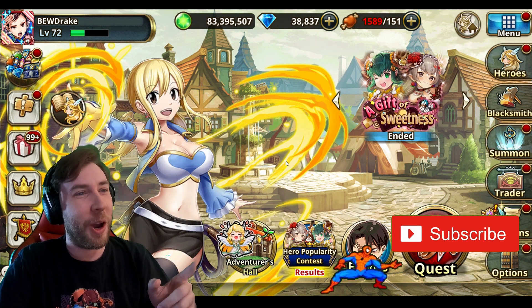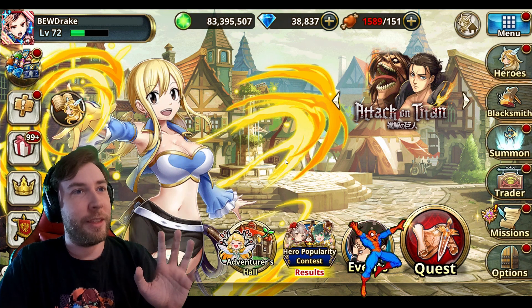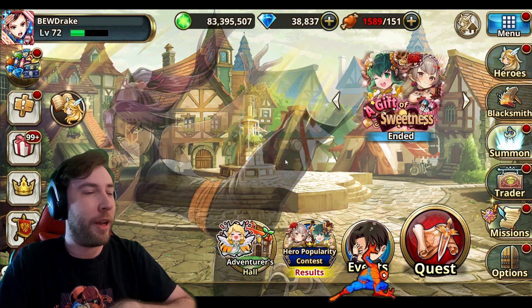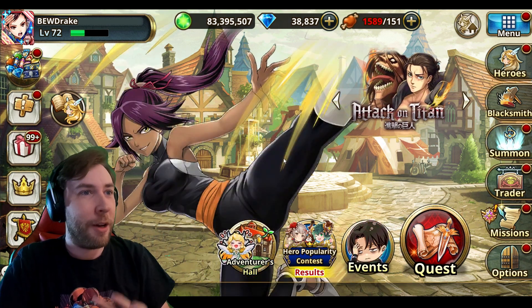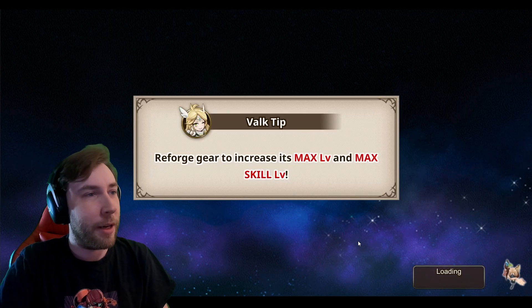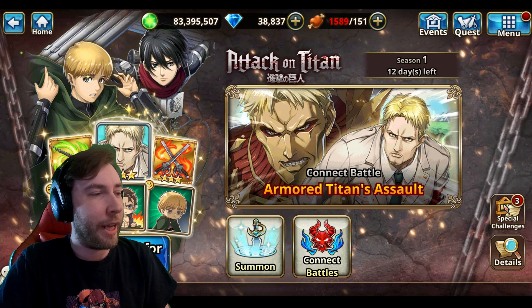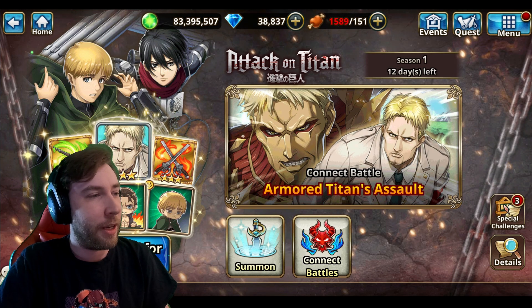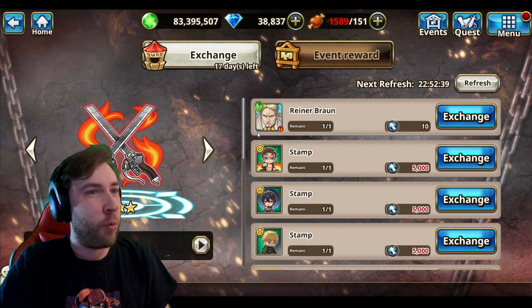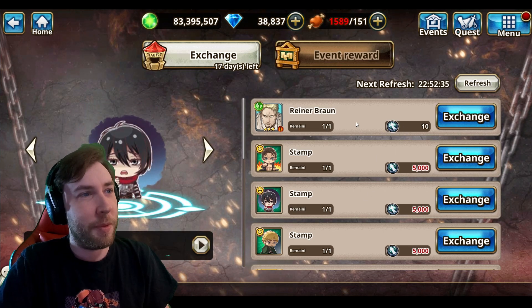I'm going to be going over some of the events, and we're going to do some summoning at the end — everything you need to know about this collab. First, you can click right here, or you can click the event at the bottom. This is where you're going to get a lot of your rewards for things we're going to cover. In exchange for rewards, you're going to get these points for doing the boss battles.